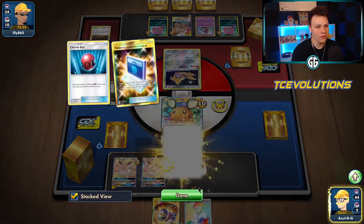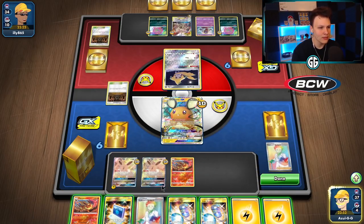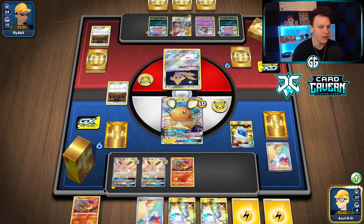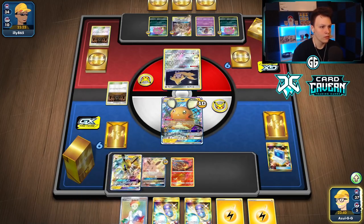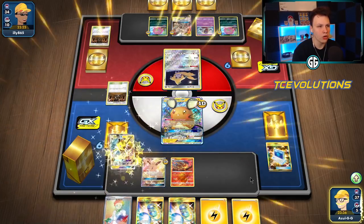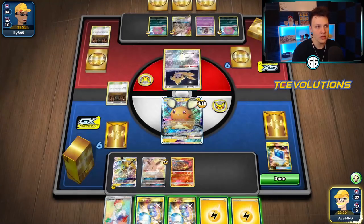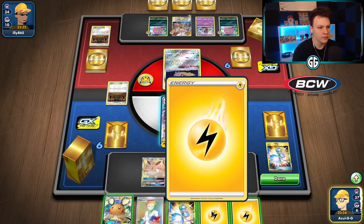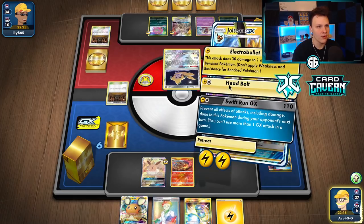We got the Flareon here, going to evolve and heal. Now we're looking for an energy, Vaporeon, Jolteon, and an E Power. We could use Ditto a change if we want — I think we're going to put this in the deck instead. Grab the Jolteon, evolve — it has a hard retreat. I could scoop up and try to knock out this Jirachi, which would be pretty good to get a knockout right now. Let's do that, and then scoop up next turn after Shrine ticks come through again.